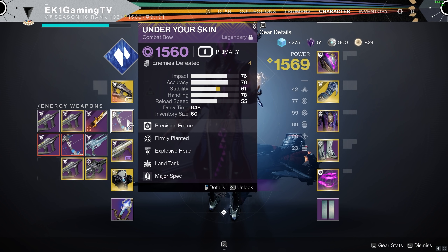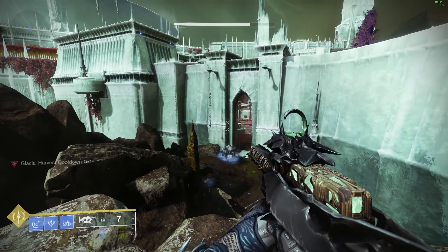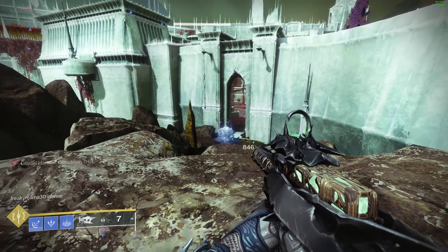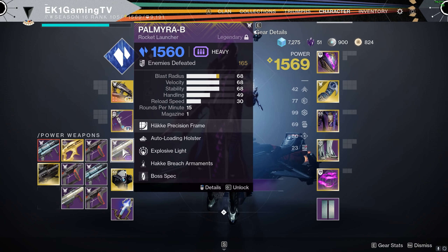As a secondary I run a bow — this is the Under the Skin bow with Firmly Planted and Explosive Head. You'll understand why we're using these in just a second. However, you can switch this out to something that suits you more — for example a pulse rifle for Unstoppable champions.